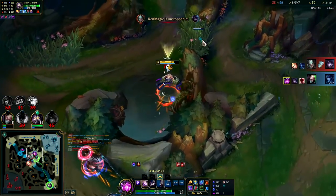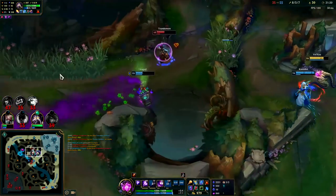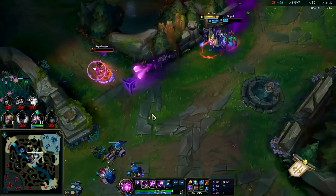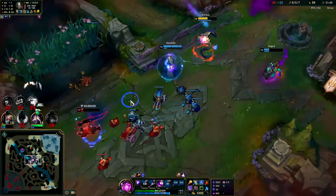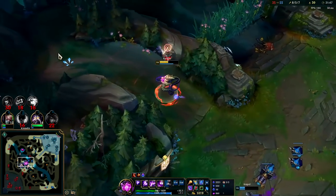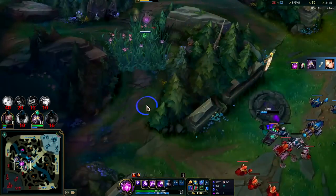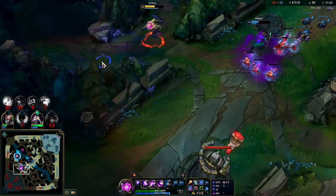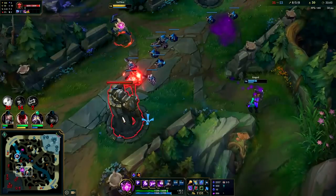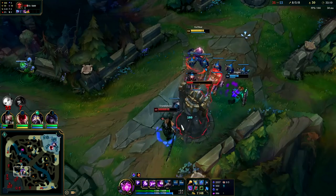I'm going to Flash — screw you Tryndamere! Yeah buddy, how do you like that? Get him Kassadin, teach him a lesson! Tryndamere is faster than Kassadin — good grief. Hey Lux, where are you going? The only way I can survive Tryndamere is if we have both summoners up and he runs into us. Still almost had us. Let's get this turret — we did a good job landing our abilities on Lissandra; she was coming out of TP, we forced out her Hourglass and all that.